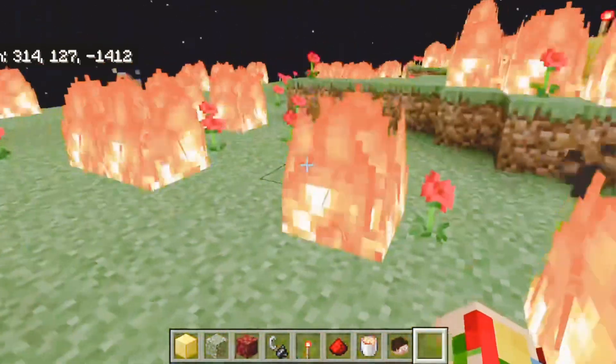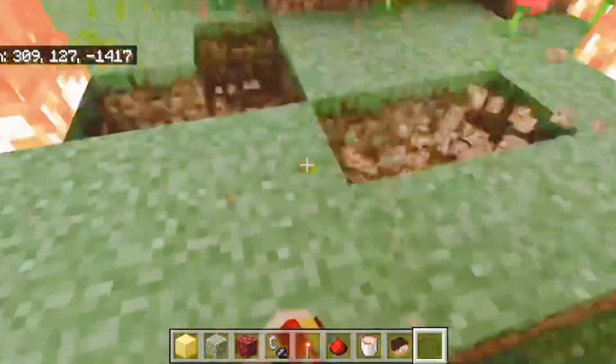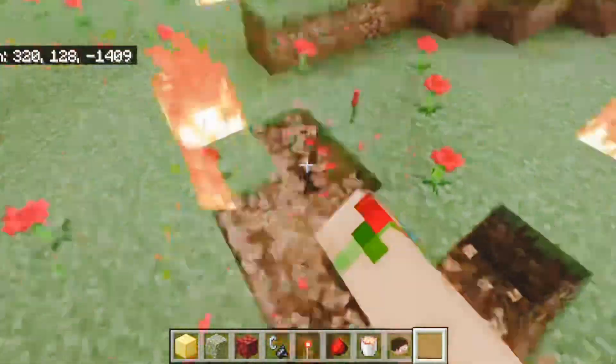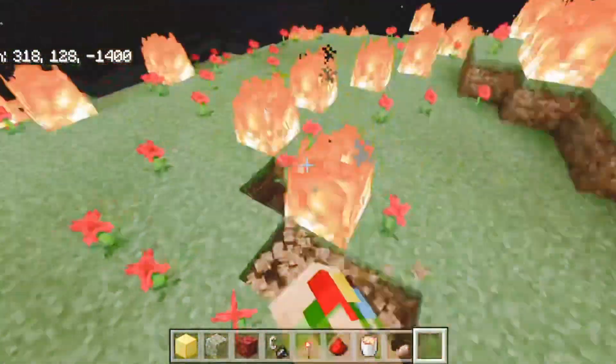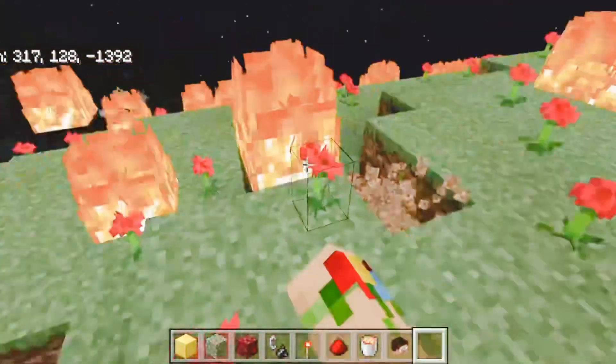Oh my god, there's like fire everywhere! So our Harebrine has spawned in and he's just literally set the whole mountain on fire. We have to remove this — it's ruining all these nice roses and poppy flowers. The fire is really destructive, guys. We have to get rid of this fire before it destroys anything else. This is just a lot of fire.